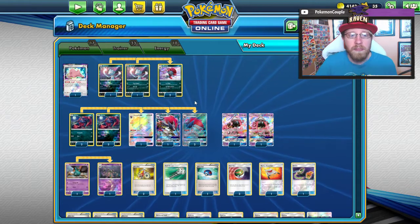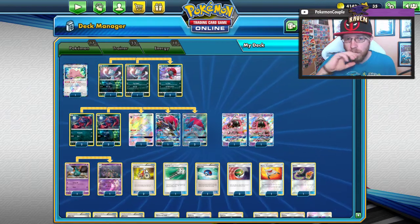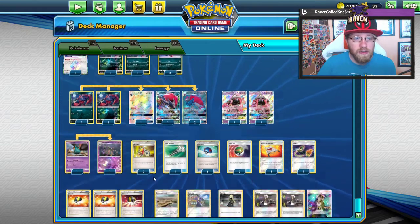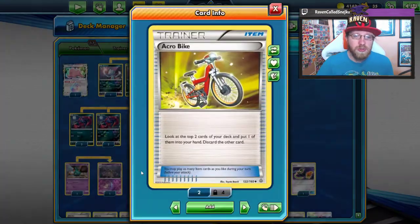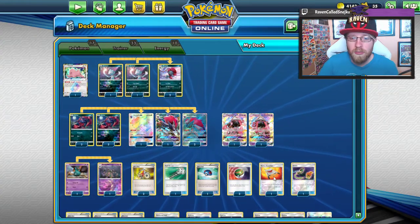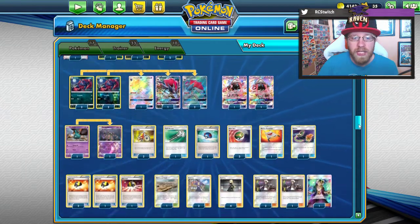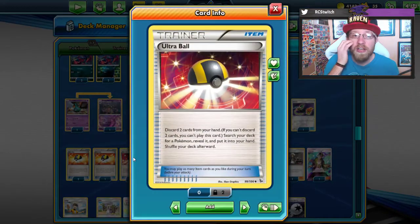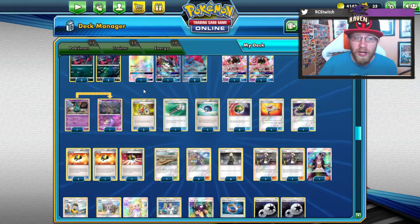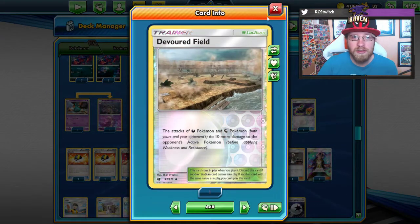Then we go to trainers — 33 trainers. That seems a lot, but with Zoroark you can easily get to the ones you need. We start with two Acrobikes, one Field Blower, one Great Ball, three Nest Balls, one Rescue Stretcher, one Switch — so we can switch things around. Then four Ultra Balls to get the Stage 1s we need. One Devoured Field to increase Zoroark's damage by 10, and also to deal with stadiums.